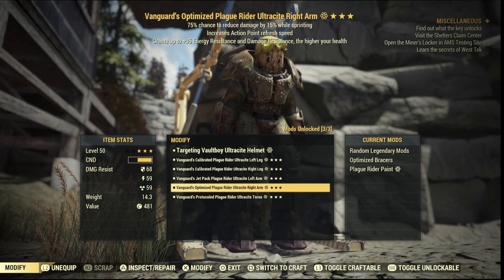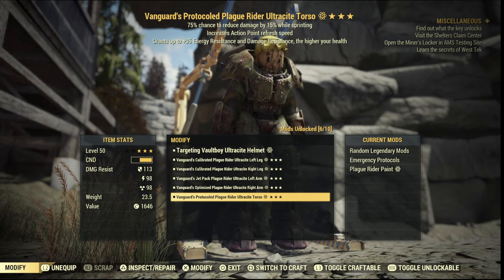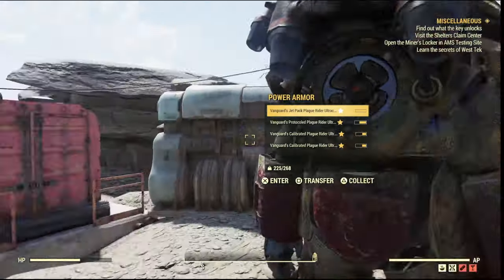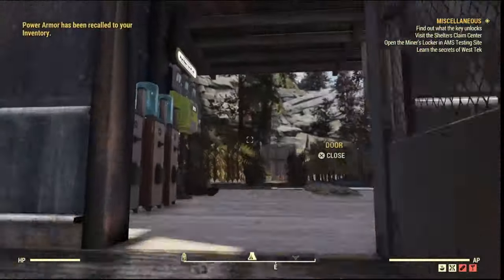For the left and right arm I would recommend the Optimized Braces, which increases your action point refresh speed — very handy. For your chest you could either use a jetpack, but I'd recommend the Emergency Protocols, which gives you a 25% movement speed and also 50% damage reduction when you're below 20% health. It sort of gets you out of those sticky situations.